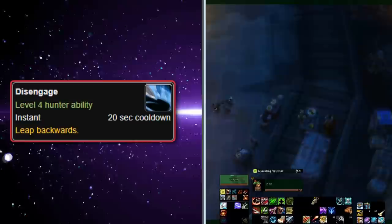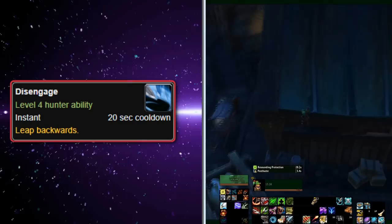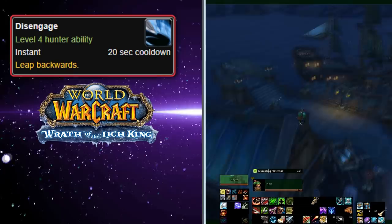At number 7, we have a two-way tie between Disengage and Vengeful Retreat. First up is Disengage, a baseline Hunter ability learned at level 4 with a 20-second cooldown. This ability allows Hunters to jump backwards from their position and land behind them, which is very useful for getting away from enemies quickly. Disengage has been in the game since Vanilla, but it was redesigned at the beginning of Wrath of the Lich King to allow the Hunter to leap backwards up to 13 yards with a 30-second cooldown.